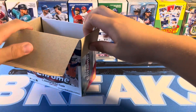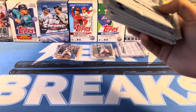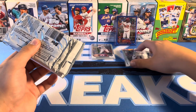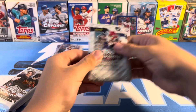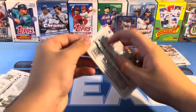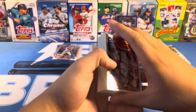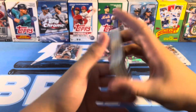Here's box number two. Just knocked over the Jordan Walker — not good. Saving the Logo Fractor packs for the end again — five packs, 20 total cards. Maybe we'll hit a nice Acuna or Ohtani. Oscar Gonzalez, J-Rod, Miggy.